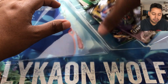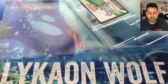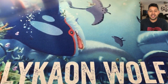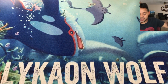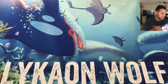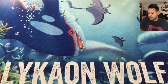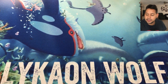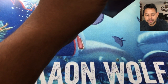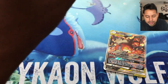So we got two Unbroken Bonds, a Roaring Skies, and a Unified Minds — sorry about that. Let's set this aside and get into these. Here's the code card for that box. I should probably grab my sleeves — there they are. Let me sleeve this card up so it doesn't get dirty.